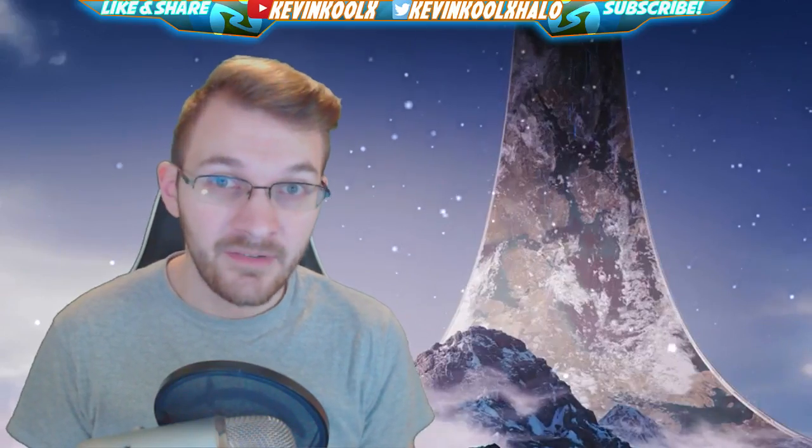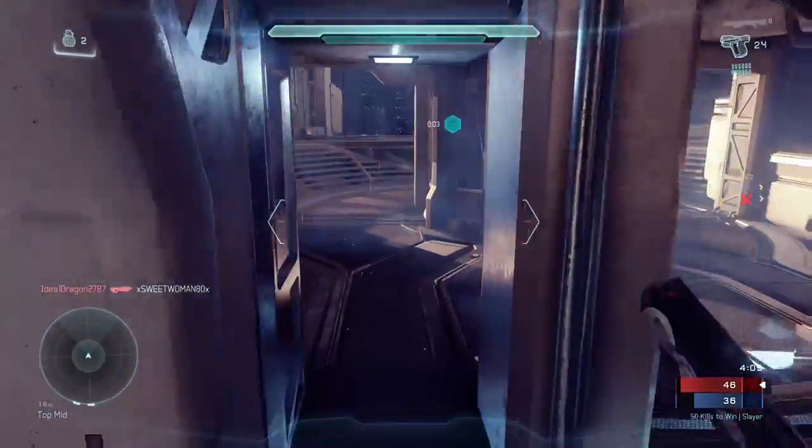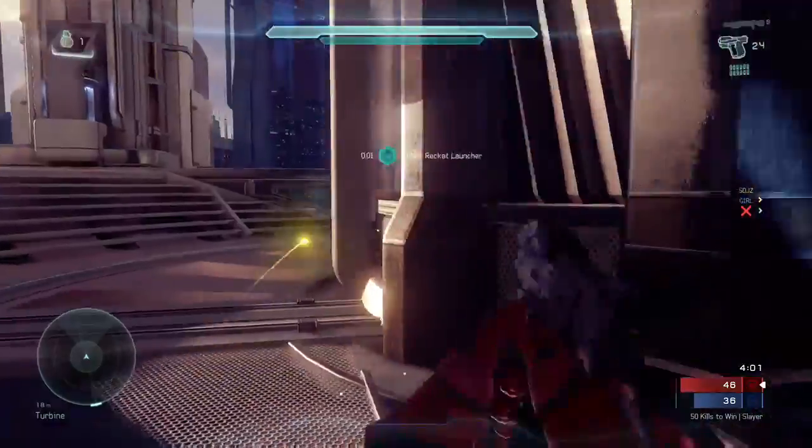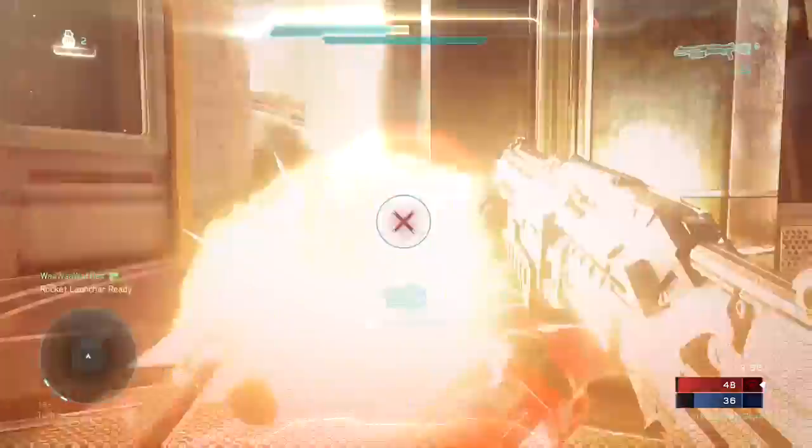Halo has always had a mix of projectile and hitscan weaponry. For example, the rocket launcher has always been a projectile weapon where you have to lead your shots. In Halo 5, wherever you aim the magnum, that's where it's going to hit. Throughout the franchise it's gone back and forth between hitscan and projectile for precision weapons, and in this video I want to discuss how these features can be integrated, combined, or omitted depending on balancing.